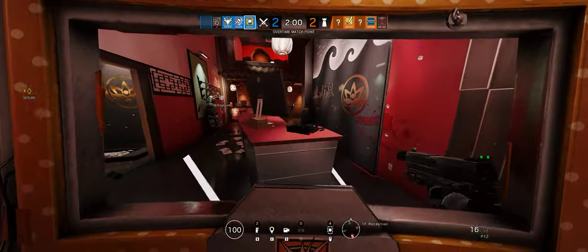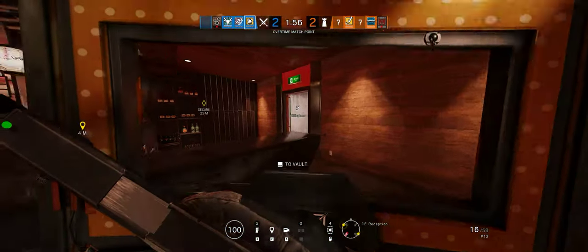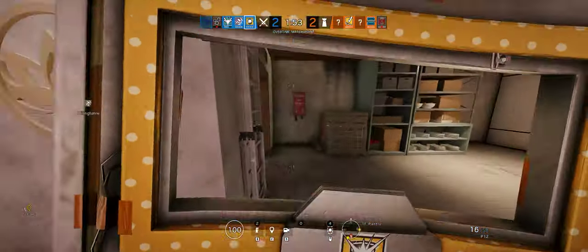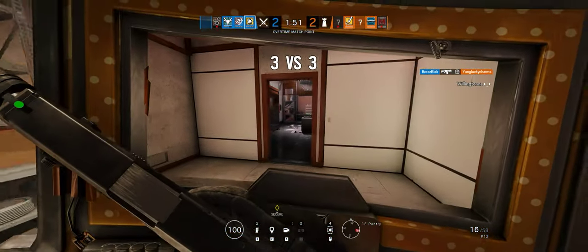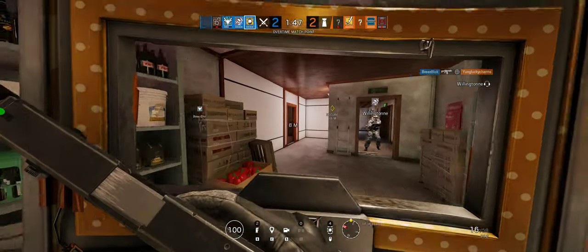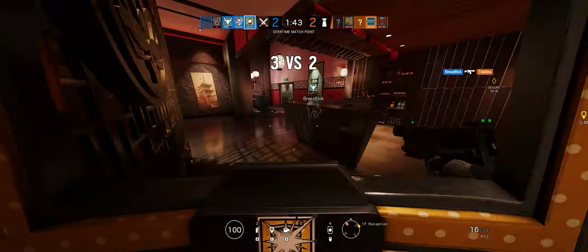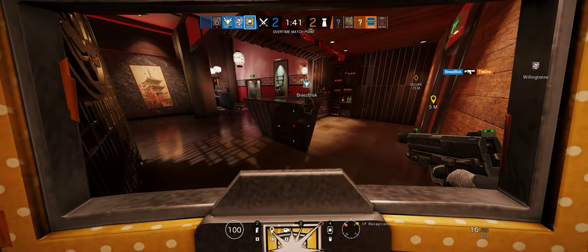Okay, I'm coming. I'm going over here. He ran away — I don't know where he went. He's in that room last time I checked. I got him. I'm coming. You got him, Breeze? Nice — yeah, he's down. Good job.